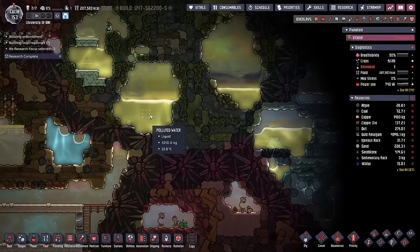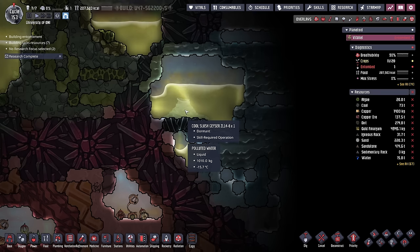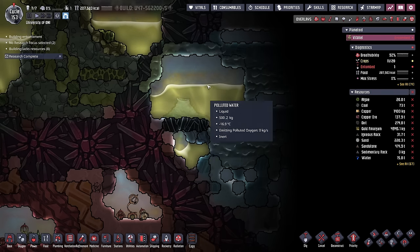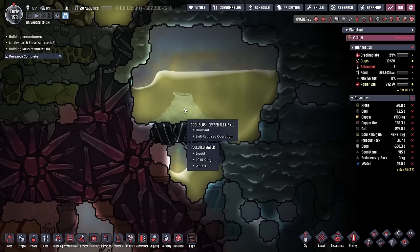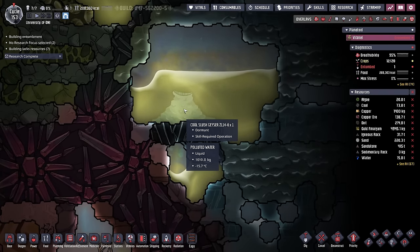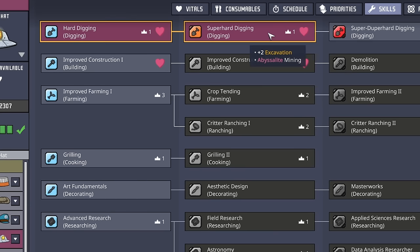We don't want all of this water to necessarily end up on top of this cool slush geyser, because with all the water sitting on top it's not going to be able to emit more polluted water — it's basically stifled itself because it's overpressured. We also need to go to our skills pane and do a quick skills check to make sure we have the super hard digging to be able to get through the abyssalite. And we do, thanks to Catalina.